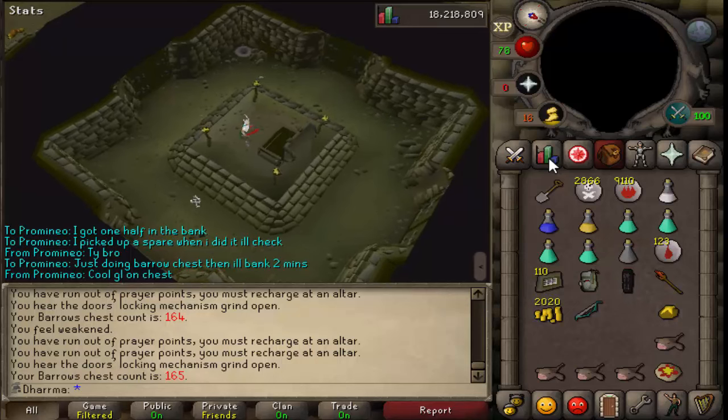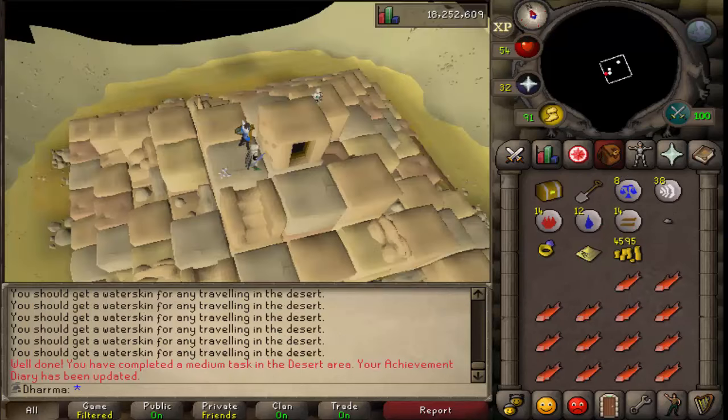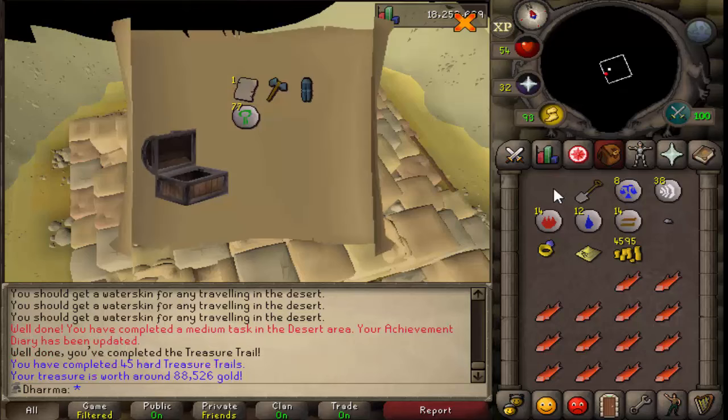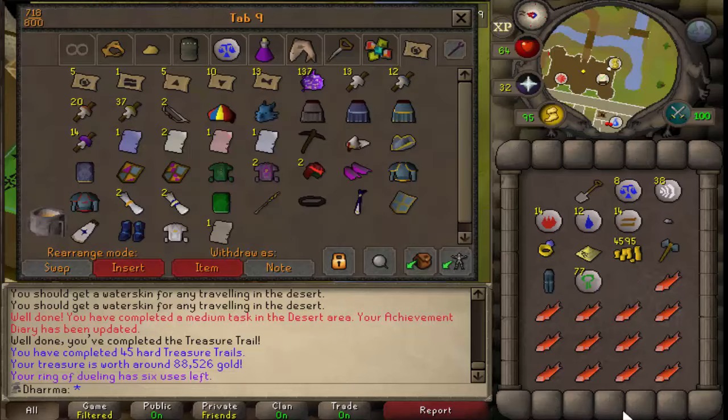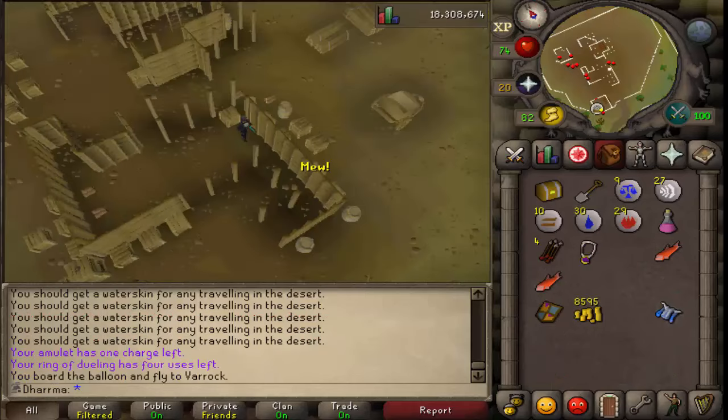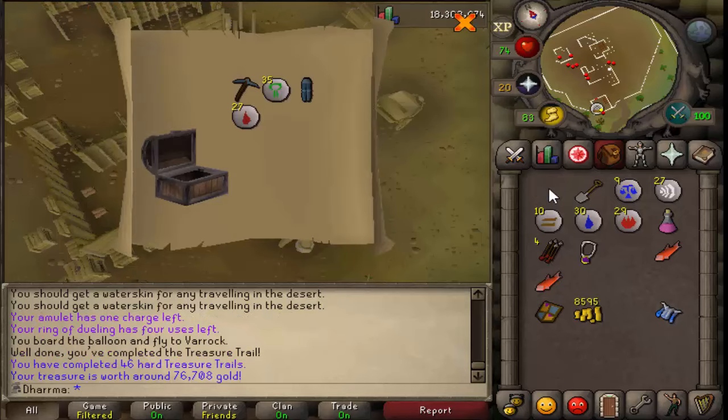I'm going to go and afk void for a bit. I tried to do Pest Control but the boat was crap and laggy, so I think I might wait until 100 combat. Down in the desert I've got myself a clue - here comes the reward - and a Bandos page two! I think that might be unique - let me check - and yes it is, so that's pretty cool. Alright so I'm in the third age spot, I've got myself another hard clue - here goes - not quite third age, never mind.